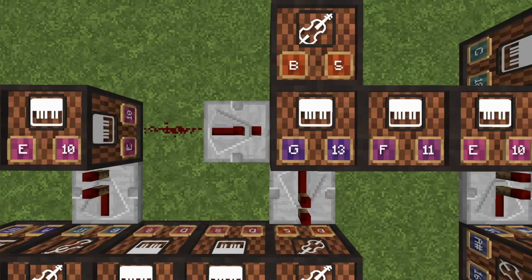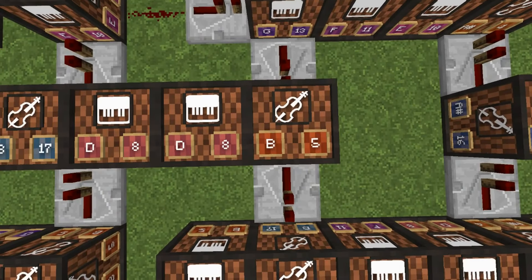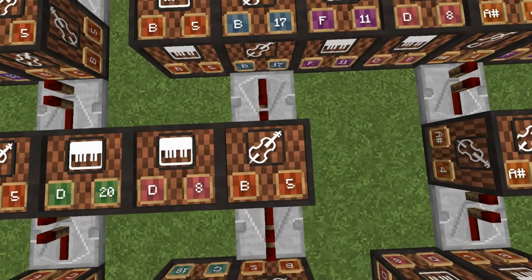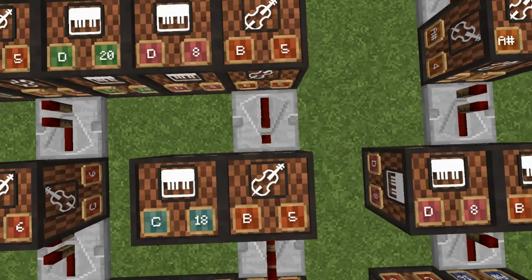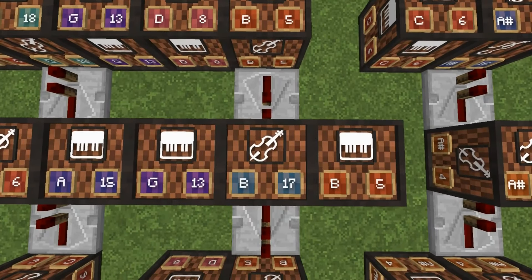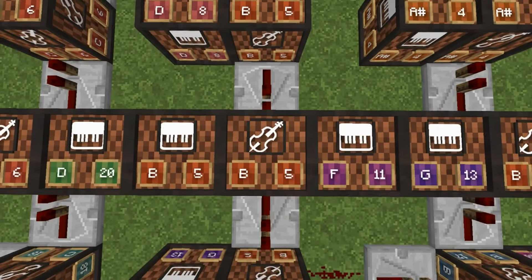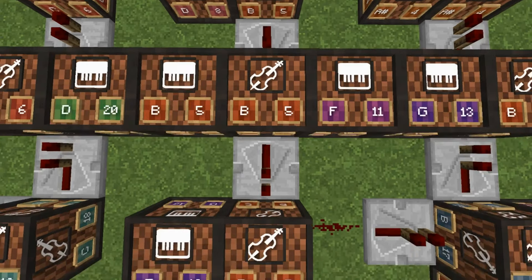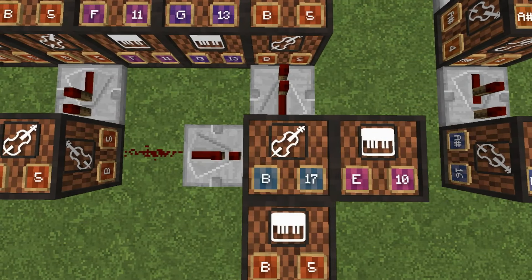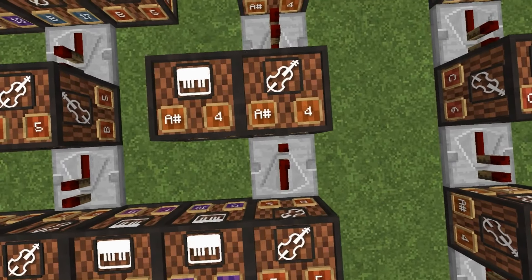Returning here — redstone dust, one-tick repeater. Then you're going to have 13, and then you have base 5 on the top and 11 to the side. One tick base 5 — to the side is 8. One tick base 17 — one side is 5 and the other side is 11. One tick base 5 — to the side will be 8. One tick base 5 — to the side is 18. One tick base 5 — to the side is 8. One tick base 17 — to one side is 13, and the other side is 5. One tick base 5 — to the side is 8. One tick base 5 — to one side is 11, and the other side is 5. One tick base 5 — to one side is 13. Returning here — redstone dust, one-tick repeater. Base 17.